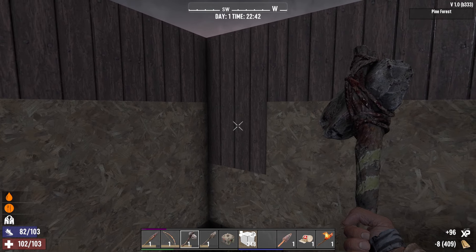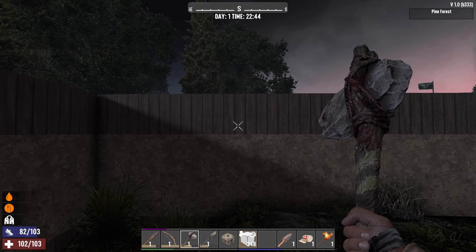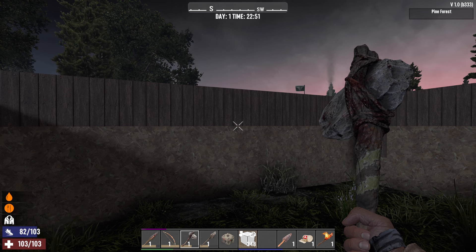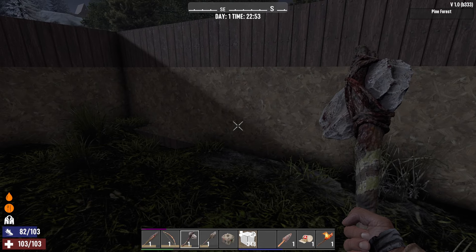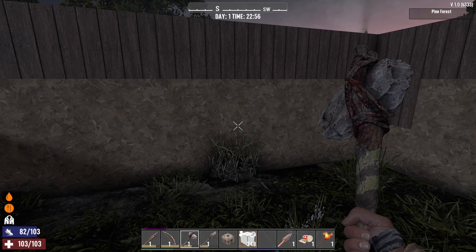We've got 409 wood left. Guys, I'll get this all upgraded, do a bit more chopping overnight. We'll get in in the morning — hopefully I'll have the floor down and we can get going. I have it set to three or four quests per day. We'll do as many quests as we can tomorrow, hopefully find some food and water, do more work on the base, and keep going until we get to day seven. Hopefully we'll be prepared. Thanks for coming by — if you're new and you enjoy, be a big bloody legend and hit that subscribe button. See you on day two!